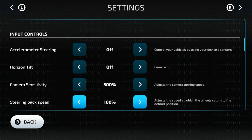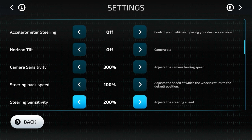Now we're into input controls. Accelerometer steering controls your vehicles by using your device's sensor, so you can steer with your phone by tilting it without using a control stick. Horizontal tilt is the same thing for your camera — your camera will tilt as your device does.